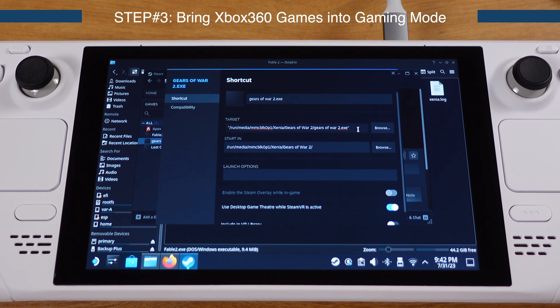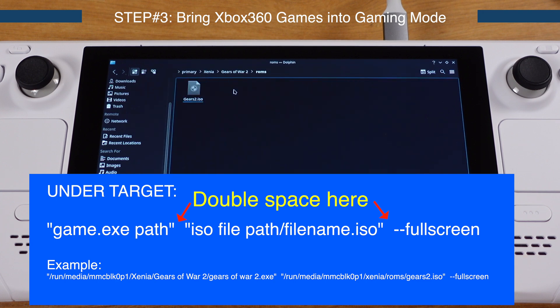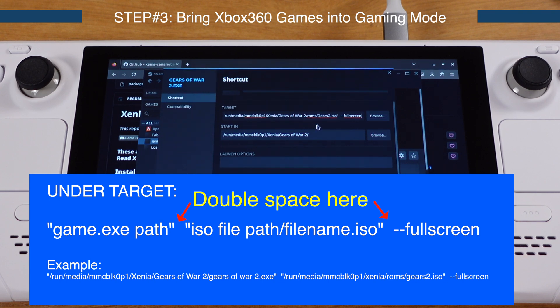If you type anything wrong here the game will fail to start from gaming mode. You also have to use a keyboard to type, and a mouse to perform copy and paste. Under the Target field, first add the ISO file path — copy the path from the roms folder and paste it into the Target. Make sure you put a double space before the ISO file path, and type in the ISO file name with the .iso extension. Then add a double space again, followed by '--fullscreen', so the game starts in full screen. If you are confused, check the format example listed on screen. Close this window when done.